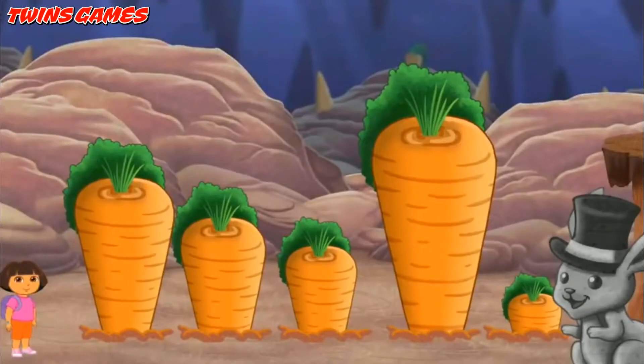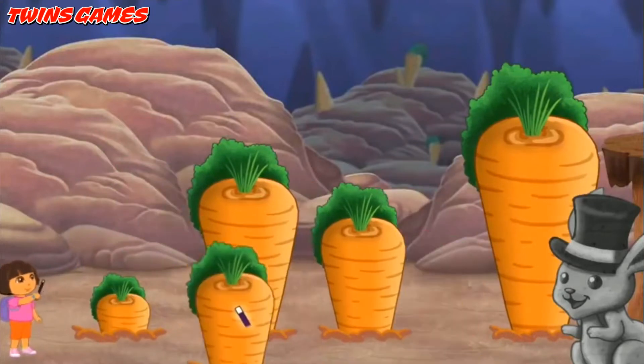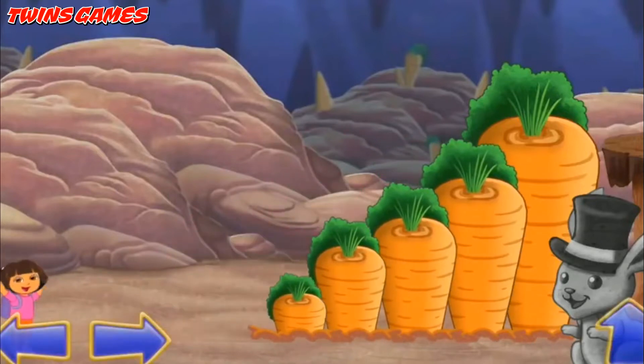To get out of Bunny Hill, we need to put the giant carrots in the right order — from shortest to tallest. To move the carrot where it needs to be, click a carrot to pick it up, then click the place where you want to put it. Put the shortest carrot here. Abracadabra! Shortest to tallest! We made it through Bunny Hill! Where do we go next? The Magic Forest!